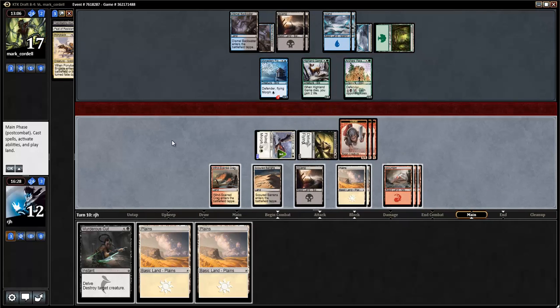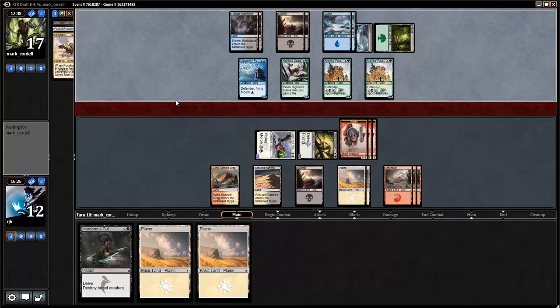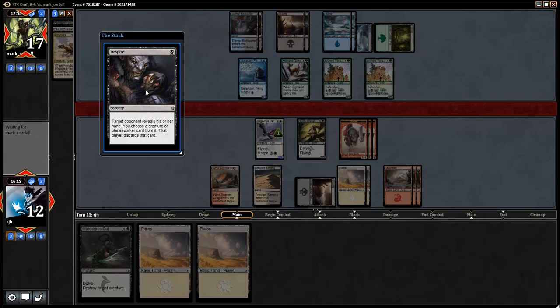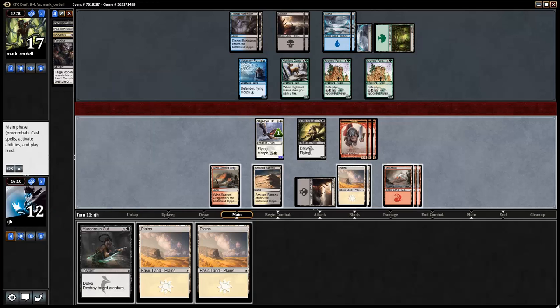If Sorin gets played, then immediately I'm killing a flyer and tacking in. Another Parapet — it's going to be hard to Anthem through all of that. My opponent will be able to start hitting me for two a turn as well. So there are targets for this Murderous Cut. Do you have something relevant? Have you been holding Sorin forever? Nope. So you got a Forest and a Death Frenzy — got it. I'll make a note. I already knew about the Death Frenzy. That means you are out of gas, friendo.